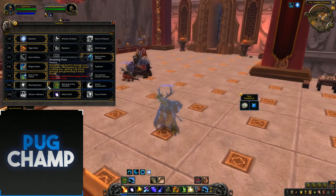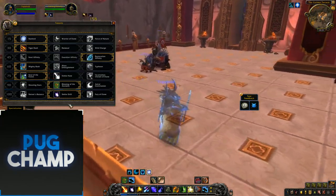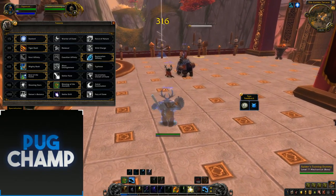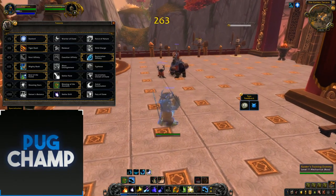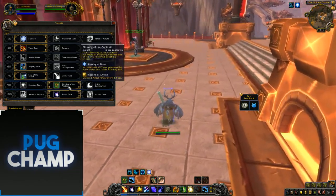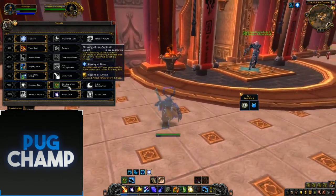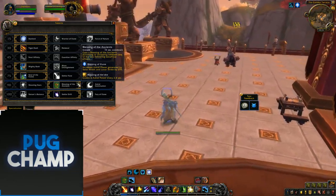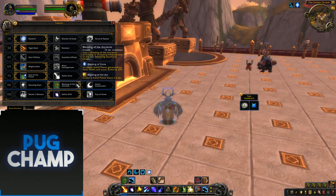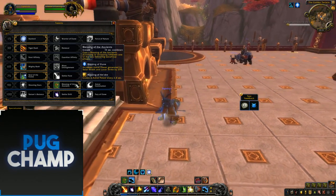Shooting Stars is again really good for AoE — dot everyone up with Sunfire, you're getting procs. Use Moonfire on a certain number of targets and you'll be getting so much Astral Power to just dump into Starfalls. But for most single target fights you want Blessing of the Ancients, because you get so much more Astral Power for hitting single targets. You don't want to ever use the Sunfire version — you always want Blessing of Elune.